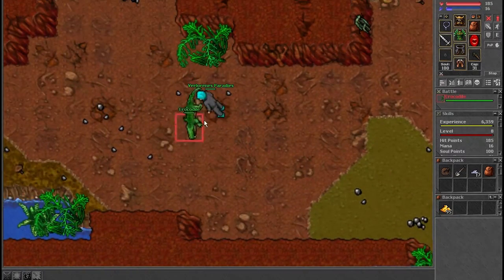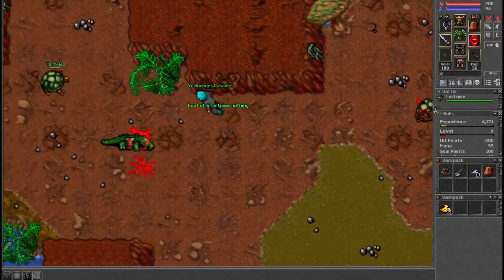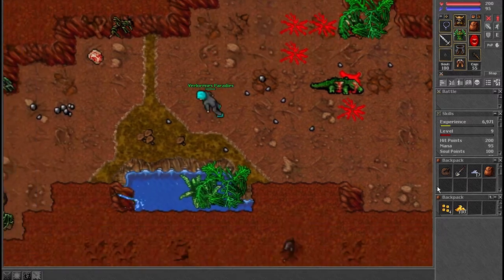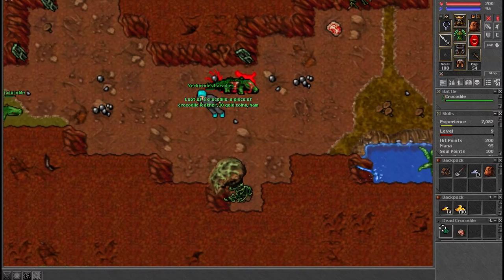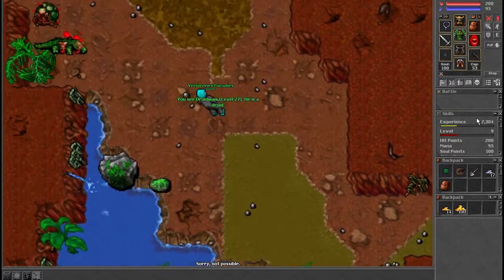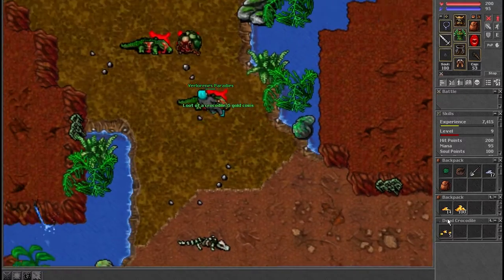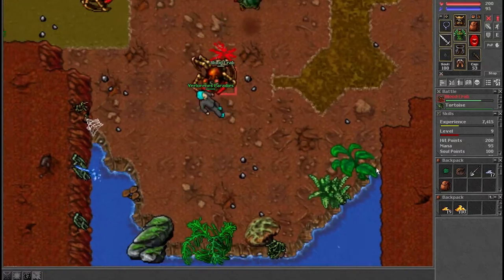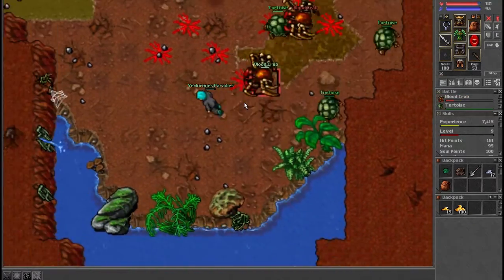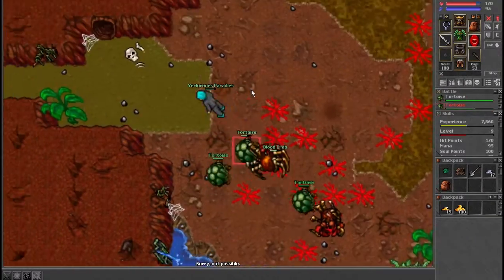The second floor has blood crabs, which are a little harder, so if you don't have good equipment you probably won't want to go on the third floor. You can get around 40 to 80k an hour, which is roughly eight to ten levels in the first two hours of stamina. You'll probably want to start at this spawn around level 15 and then stop at around level 20, where you could start doing the tarantula task.